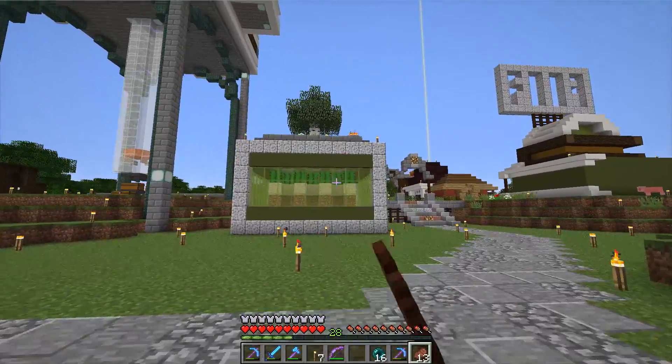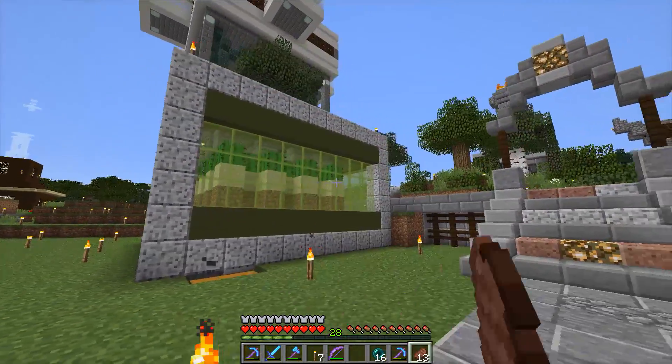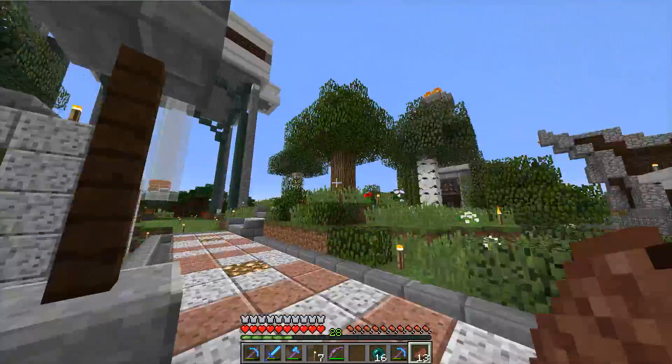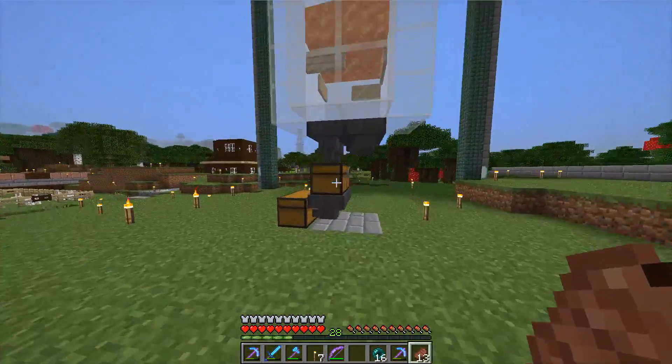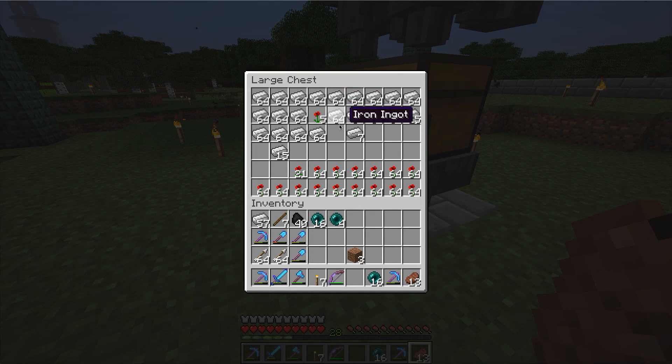This is Elder Biscuit's cactus farm that he built. And this is his iron farm that he built, which is actually going splendidly - works pretty well. Pretty fancy stuff. Homie knows what he's doing.